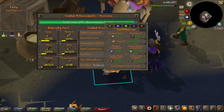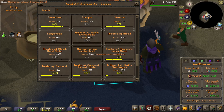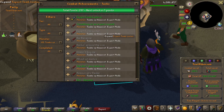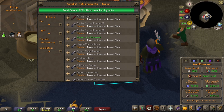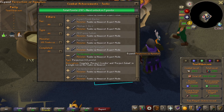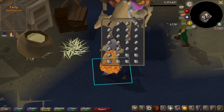Before we continue crafting, I wanted to look at the combat achievements for Tombs of Amascut. We got 'Perfection of Crondus' — that's perfect Crondus and perfect Zebak in a single run. Pretty cool getting that. And that's now 90 crafting.